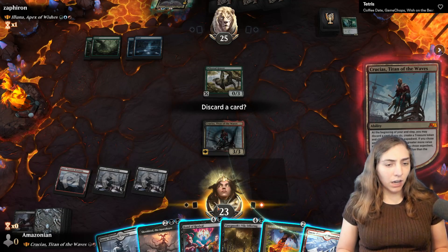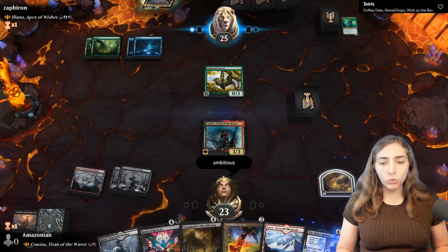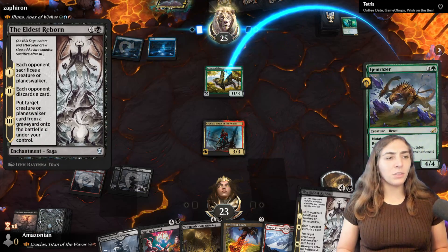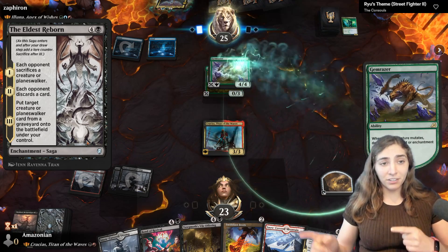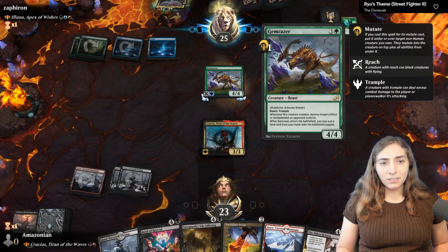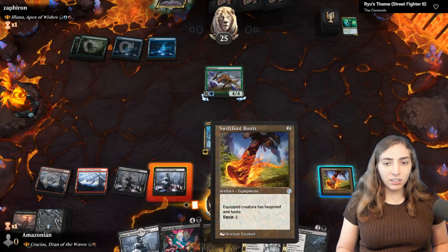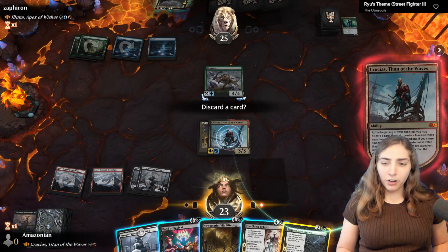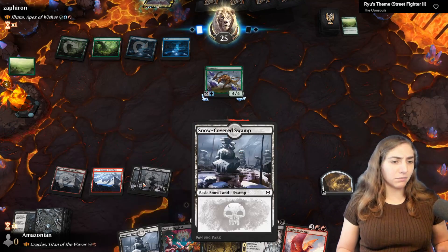Crucius asks if I'd like to discard a card — I will. I discard Shouldred to try and get something that costs more. I find Eldest Reborn, which also works as reanimation, gets rid of an opponent's creature or planeswalker, and makes them discard — a great three-for-one, and it's an uncommon so you don't have to burn a rare wildcard. They mutate, get a gem raiser destroying my treasure, and now have a 4/4 with Reach and Trample.